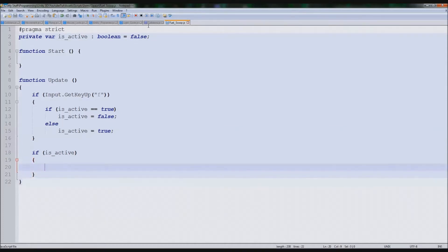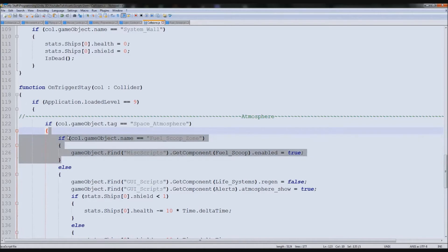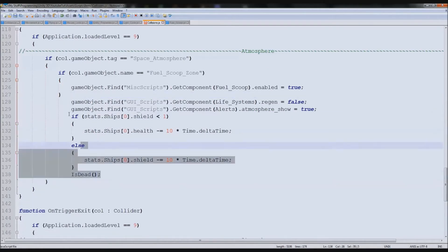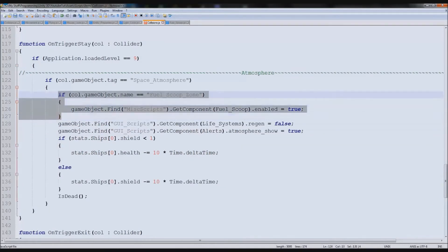So we'll do that part in a minute — we'll jump back to our collisions. What we're going to do is actually enable that script. So gameObject.Find('MiscScripts').GetComponent and then FuelScoop.enabled equals true. So if we enter it and it equals FuelScoopZone, it makes it true. Easy enough.